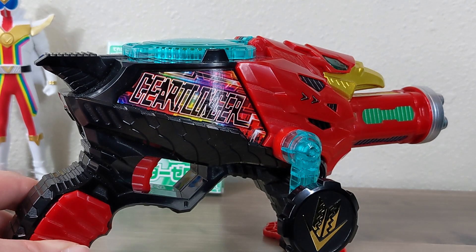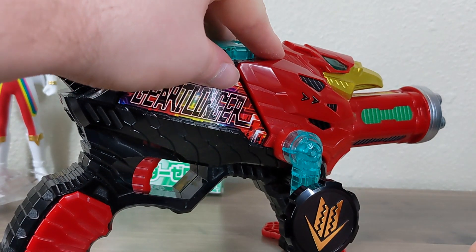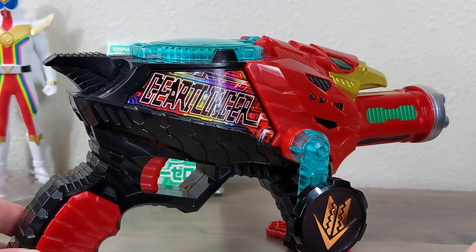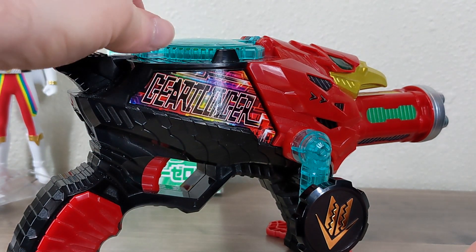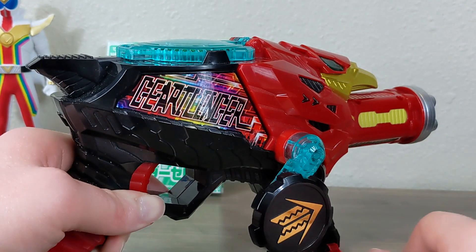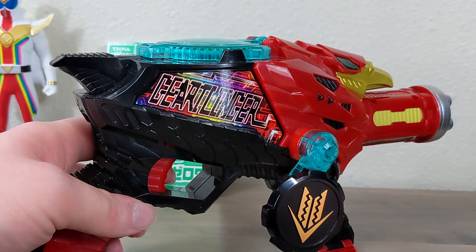It says Kamen Rider and plays a tension sound at the beginning — it doesn't identify Zero-One specifically. There are two Kamen Rider sounds in the Geartorina: the generic Kamen Rider one you just heard, and a specific one for Kamen Rider Saber. I believe we'll be able to unlock the Saber one because the next issue of Televi-kun, which I have on pre-order, has both the Kamen Rider Geo gear and the Saber gear packed into it. I hope the Saber gear unlocks the actual Saber sound. You can also still roll the team name just like you would with any other team, and here's the attack sound.